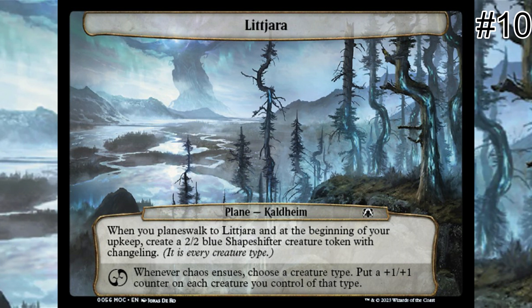Note that this effect triggers at the beginning of each of your upkeeps after its initial reveal, so you will be contributing to your board state peripherally through this plane. Lit Jara has benefits in non-tribal creature builds as well, particularly in decks optimized to create oodles of creature tokens, or in aristocrat-themed decks where the shapeshifter creature token serves as sacrificial fodder to various death triggers. Each turn, Lit Jara adds a creature around which your creature-centric build can utilize.